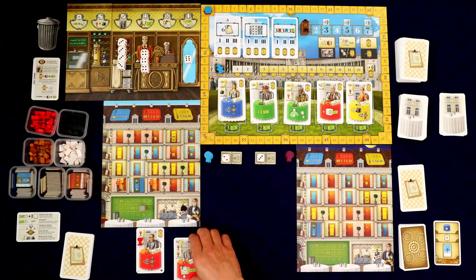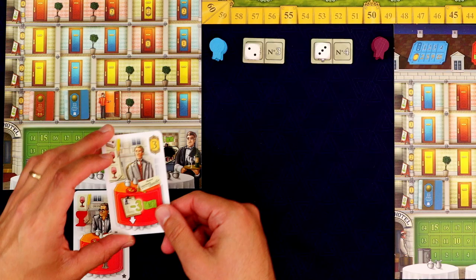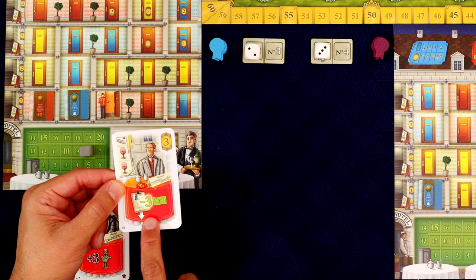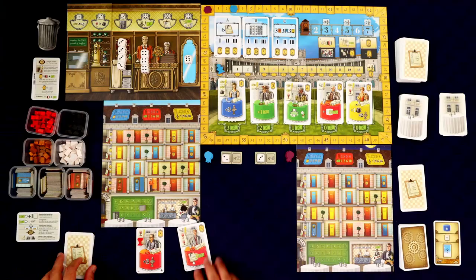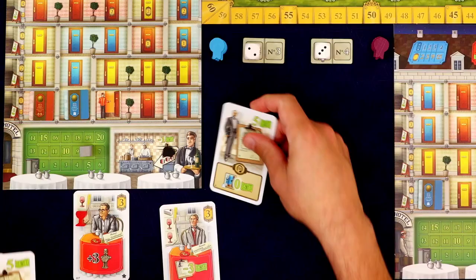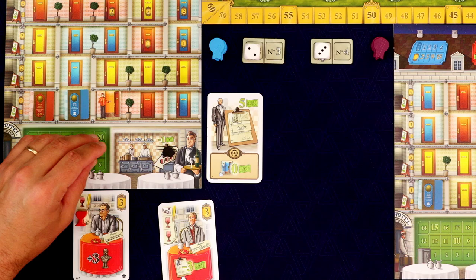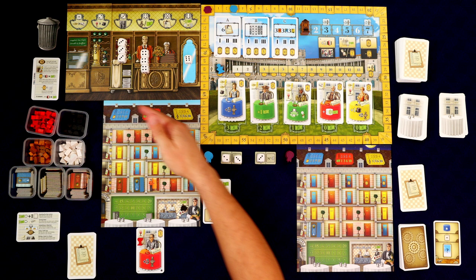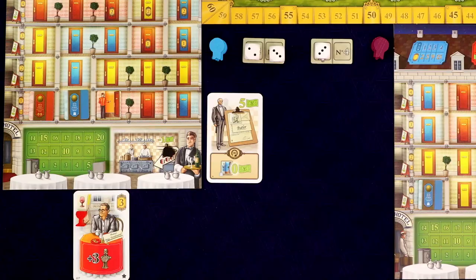We have another fulfilled guest — we put them in this red room. They give us three points, and their special ability lets us play one of our staff cards for three bucks less. That's fantastic because we want to play the butler. With the three discount it only costs us two bucks — we're down to six money. Now preparing blue rooms is free for us!